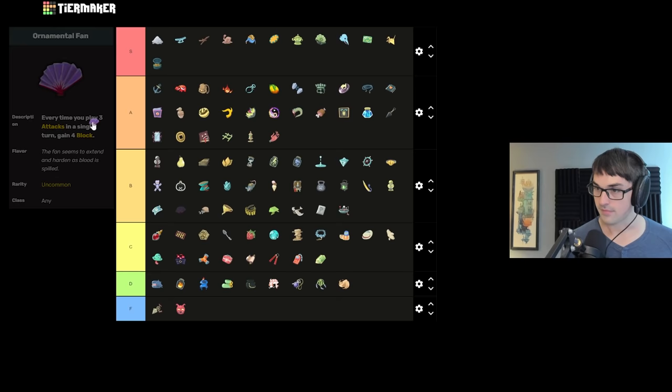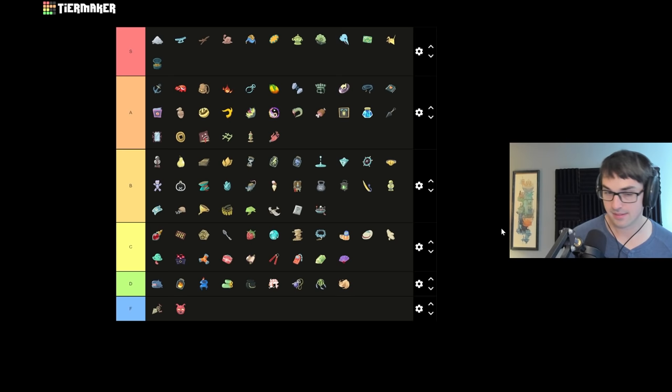Ornamental Fan gives block every time you play three attacks — I don't think that's as good as the Kunai. Probably B or even C tier — depending on the build I'm probably going to put it in C. It's some block sometimes, but not that much usually.